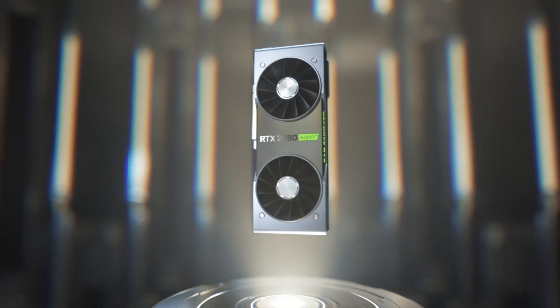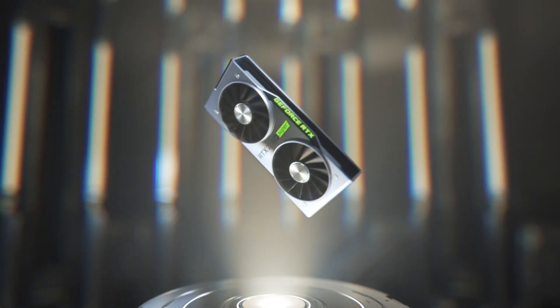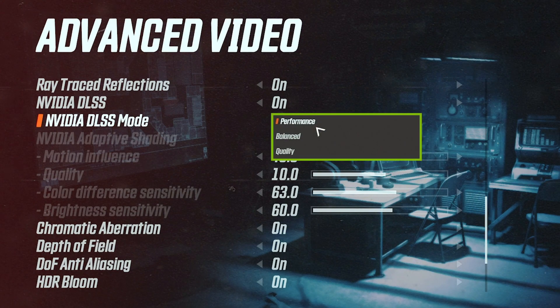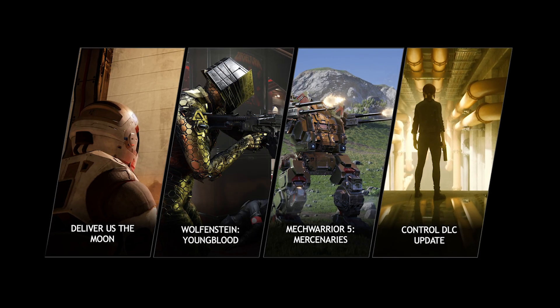In addition, we've made the neural network run twice as fast by utilizing the tensor cores more efficiently. As a result, you can now use DLSS across all RTX GPUs and all resolutions. Since the new DLSS supports up to 4x pixel scaling, we now provide three different quality modes: Performance, Balance, and Quality. Finally, the new improved DLSS is a fully general solution, so we don't have to train DLSS on a per-game basis anymore, making integration into games easier than before.